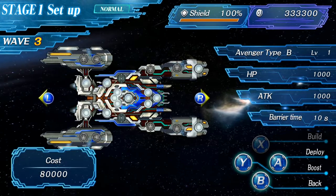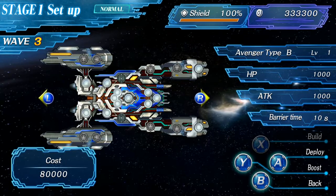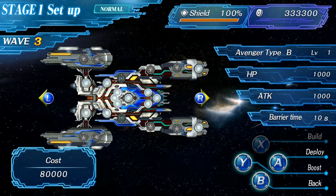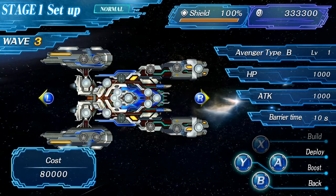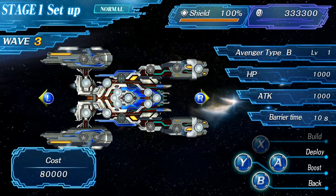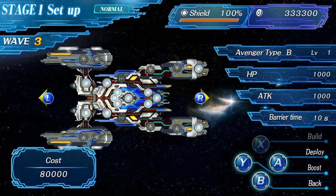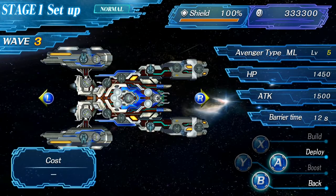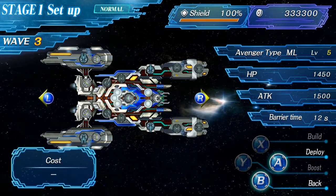It's possible to upgrade the ships with gold you acquire for completing stages. The upgrade cost is represented in the lower left of the screen, and it increases the higher you go. You can level a ship up all the way to level five — they start at level one. For our purposes today, we'll just be using the Type ML, my favorite.